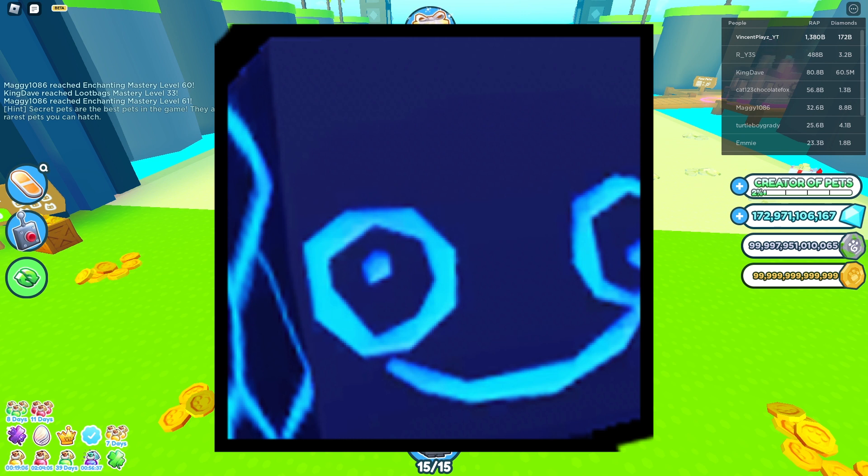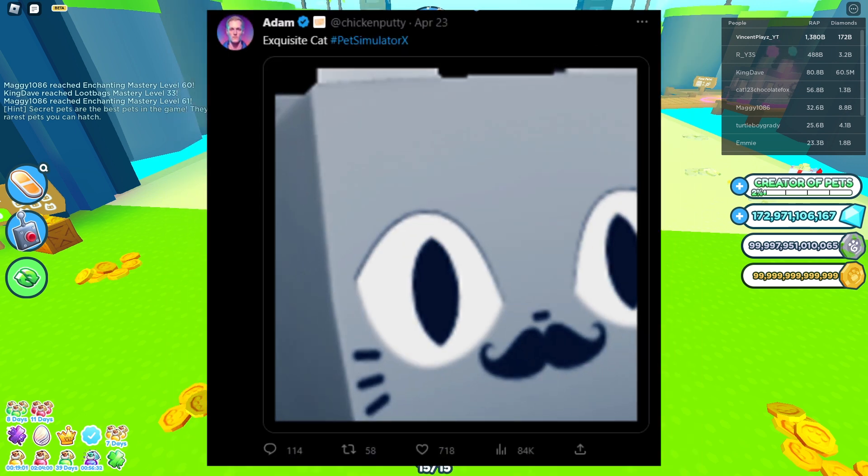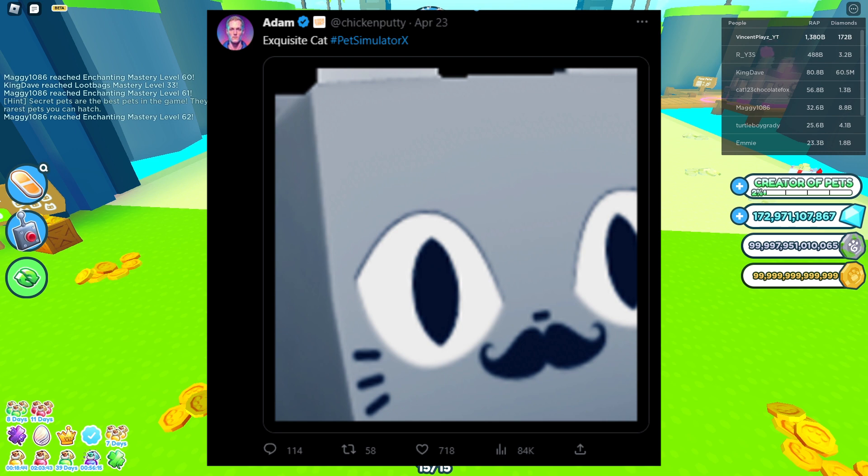Moving on, we got this tweet from Adam, one of the devs. He tweeted 'exquisite cat' — by the looks of it, it looks like a brand new huge cat, something similar to the My Restaurant collab. I'm guessing maybe you have to do something in My Restaurant again to get that cat, but I'm not too sure.